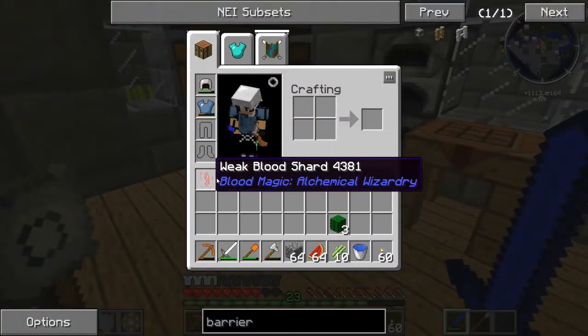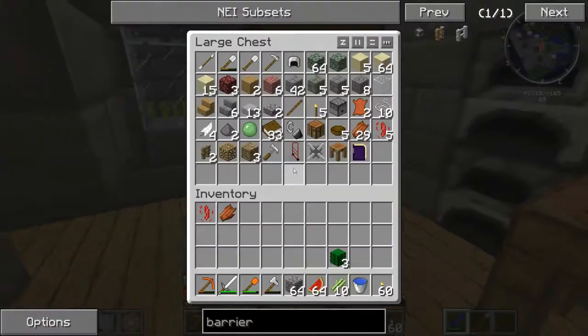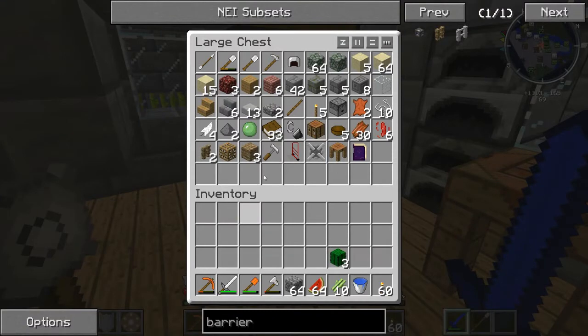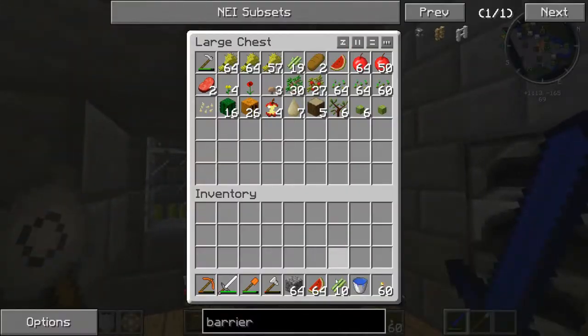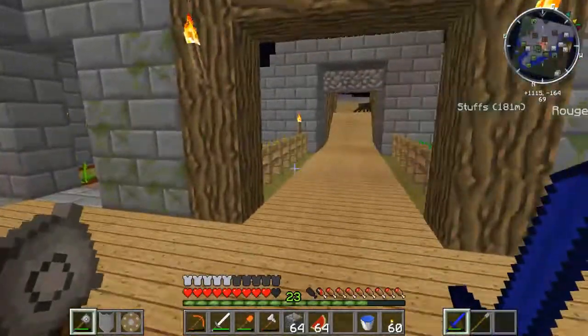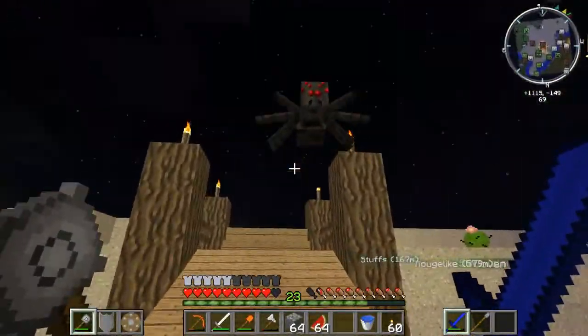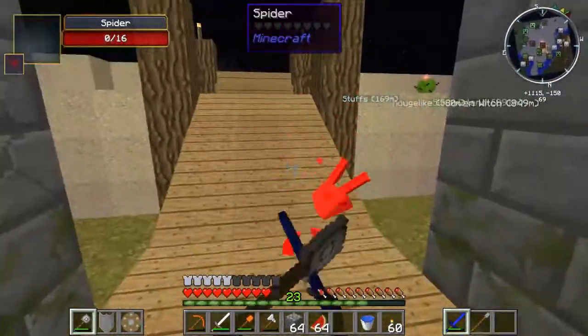I don't know what the hell is going on, but for some reason these weak blood shards are dropping when I kill people with the hammer. I know I shouldn't be getting them, but hey — I'm not gonna say anything about it, because these things are a pain in the butt to come by.